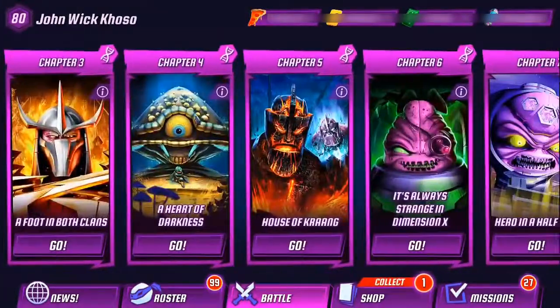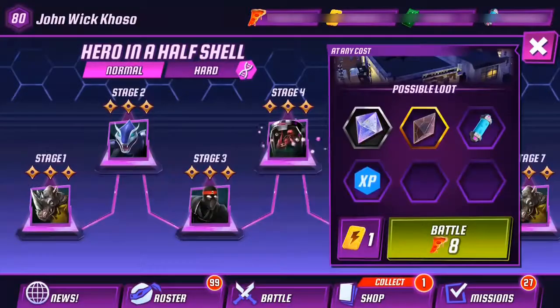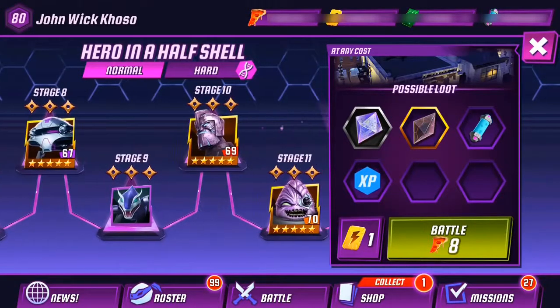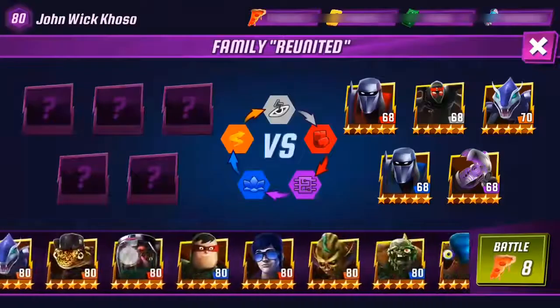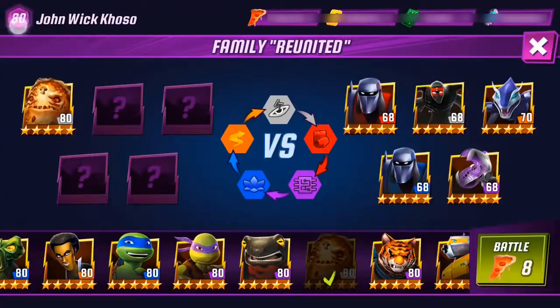Let's try him in a battle. Let's do Chapter 7, Stage 9 — hopefully he doesn't embarrass me. There's Pizza Face — let's turn on the sound and let him try to take them on solo.